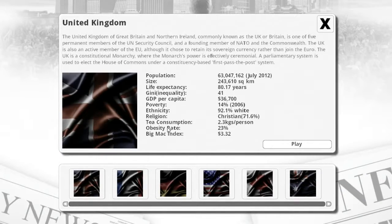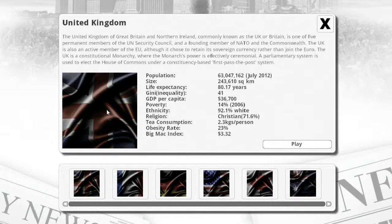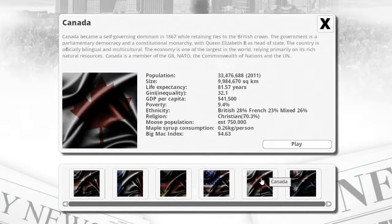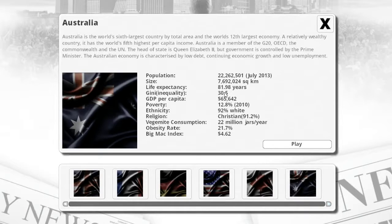Let me go ahead and show you basically what I mean. You can choose from Australia, Canada, US, Germany, France, and United Kingdom. Now, each one of these scenarios has a different issue. For example, the United Kingdom has a population of 63,047,162. It shows you the size, life, all that good stuff, which we will get into when we get into the game. Each scenario has a different scenario that we have to go through. I'm going to use the UK just because I like to use that playthrough — it's a bit easier — and if you want me to, let me know and I will do all of them, just to show you the difference between each country.